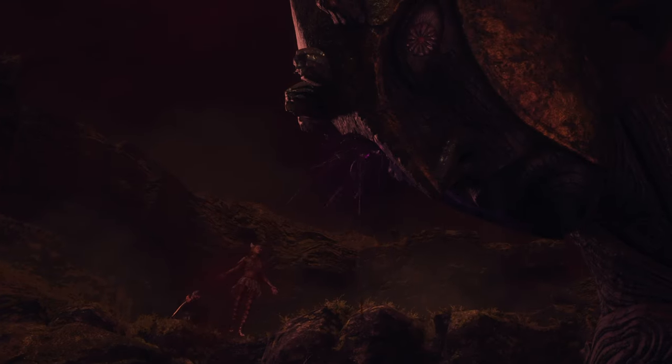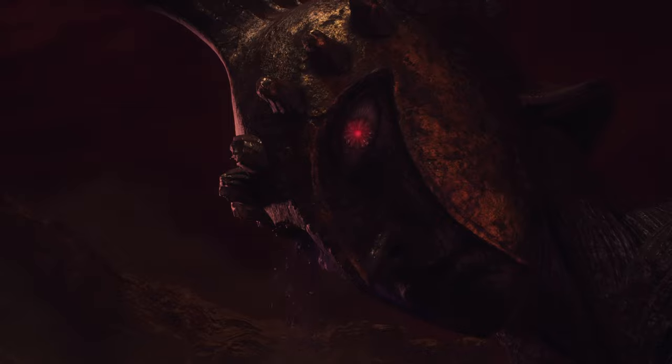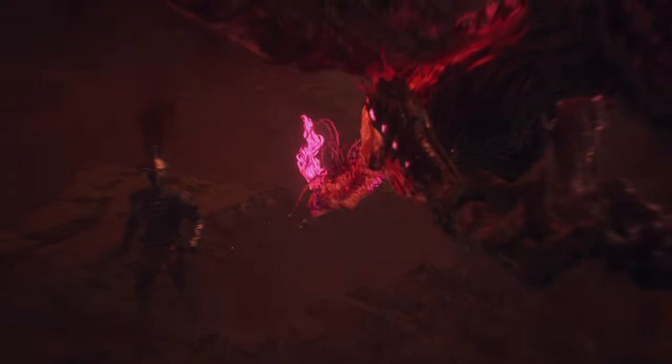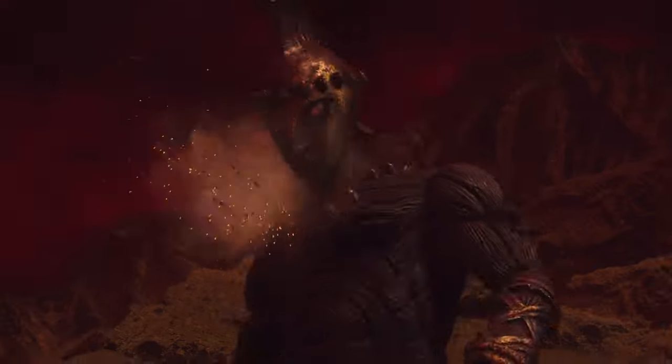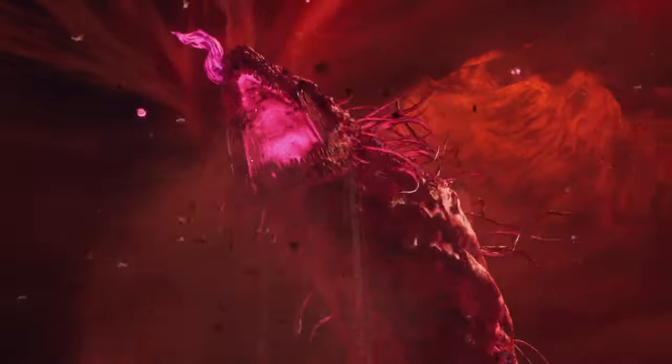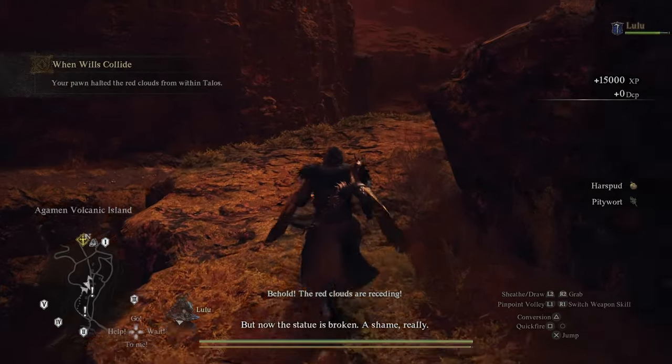Next, head to Volcanic Island Camp. As you approach, if you defeated Taliesin early, you will see a new cutscene where your pawns take control of Taliesin and a dragon will appear from the sky. As you get closer to the camp, another cutscene will play with Taliesin destroying the dragon, but then another dragon appears. Head to the yellow marker on the map to watch the battle — a new cutscene will eventually play and the quest will be complete.